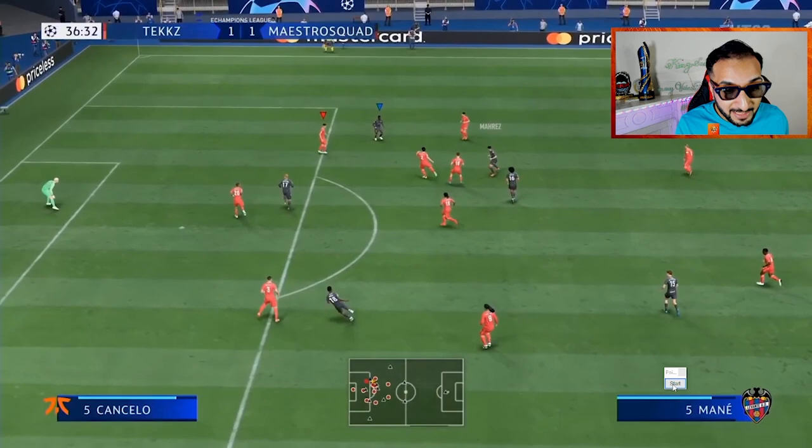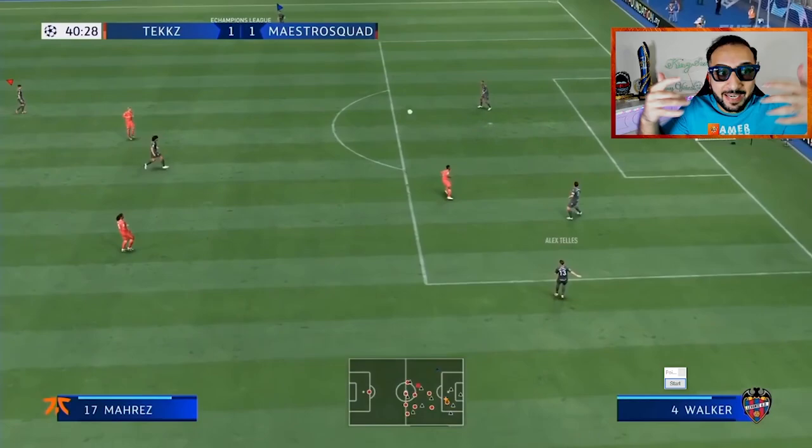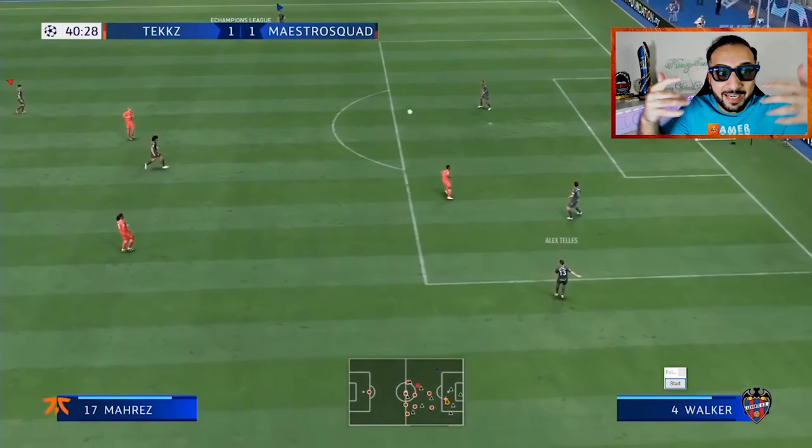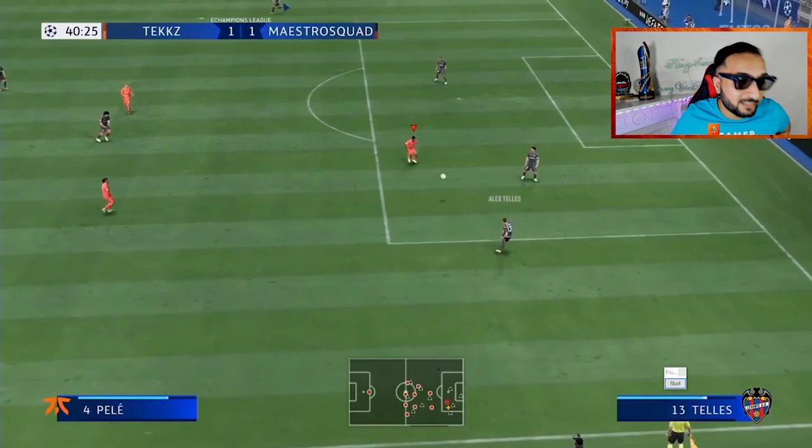This is very intentional. He has intentionally given space to R9, then switches to Cancelo, moves in front of him, and eventually gets the ball back. This is the art of interception — it's more than just the mechanics. It is about getting into the mind of your opponent, dictating the play from there, and making him do what you want him to do.